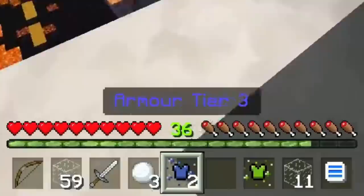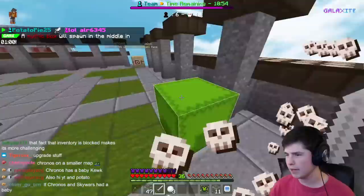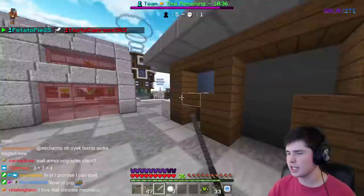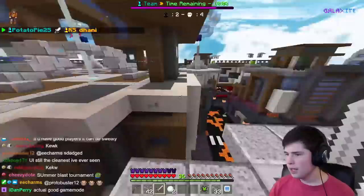You can upgrade stuff using upgrade stations in the middle. Once you have two of the same item, you go to an upgrade station — I have two tier threes, I click on it, and now I have one tier four. It seems like no one actually rushed mid here, so I just kind of got everything and I'm going and killing everyone. The PvP and stuff on here is a lot more enjoyable — you hit someone and they actually take knockback within a reasonable amount of time.